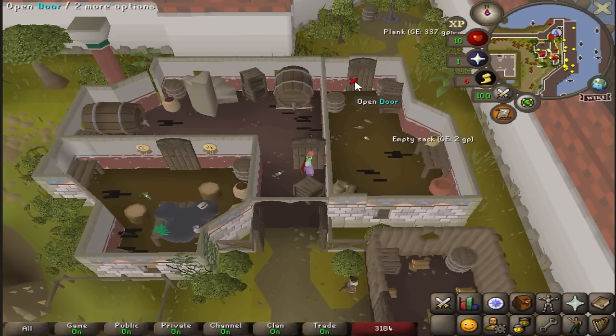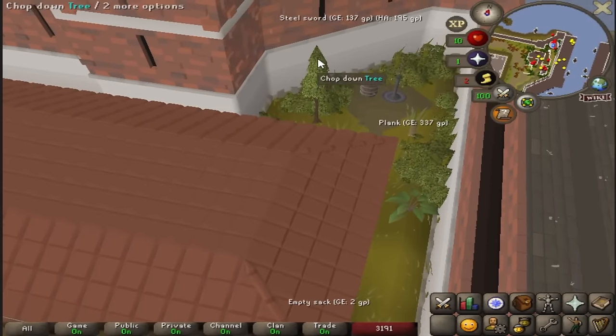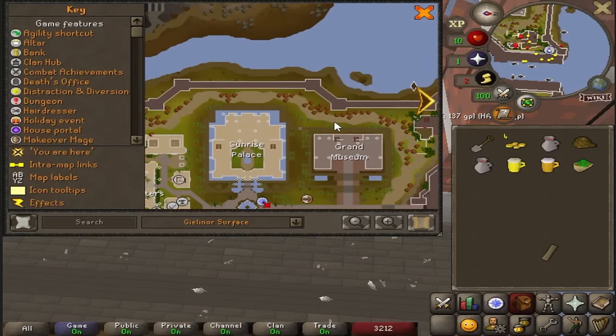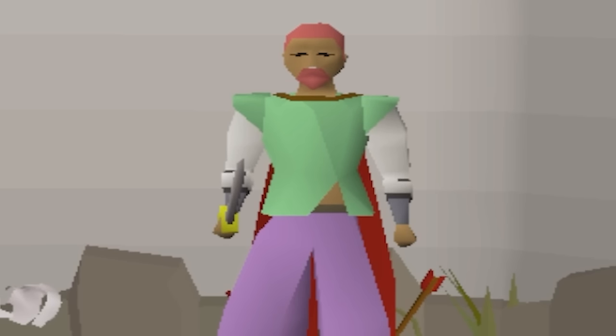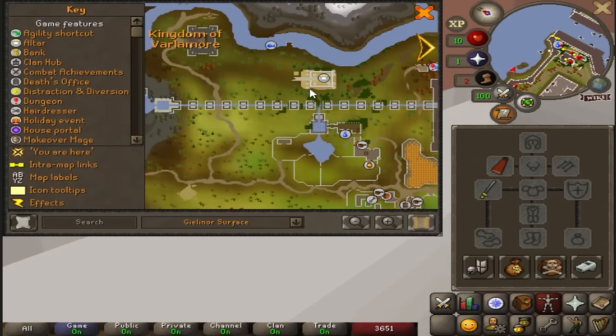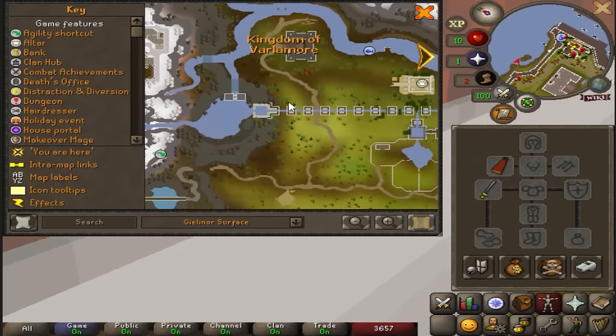It's a steel sword spawn — a free weapon! Until I get at least 50 thieving, collecting these steel swords and selling them to the sword shop just might be my best money maker.